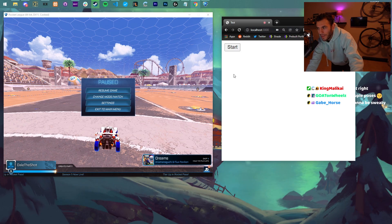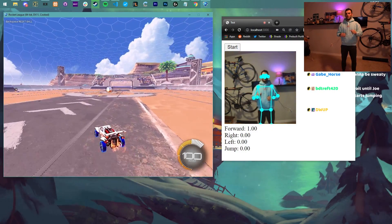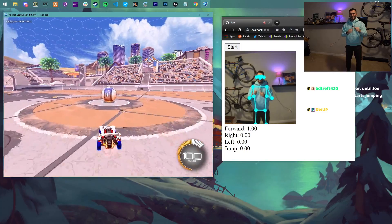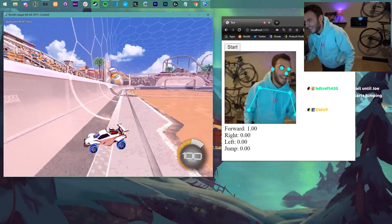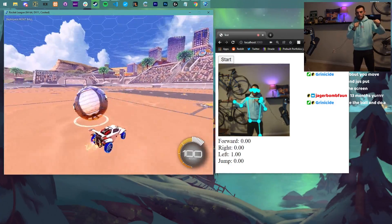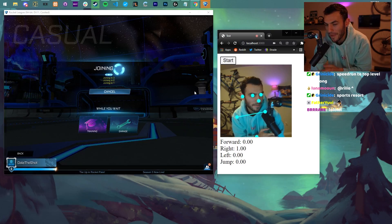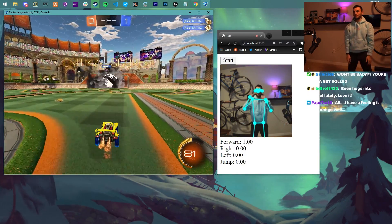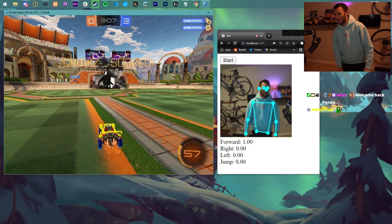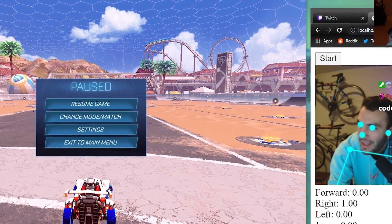I'll show you guys what we have right now. Click resume game and basically if I back up here — this should be left, then this is forward, right, forward, jump. Between the tracking being incredibly laggy and only having a few trained actions to control the car, I was struggling to even hit the ball. This is so hard to do. Let's just see what happens if we try to play against somebody — maybe it won't be that bad. Well, that's just rude. Where are all the bad people at?